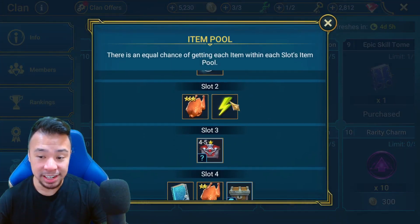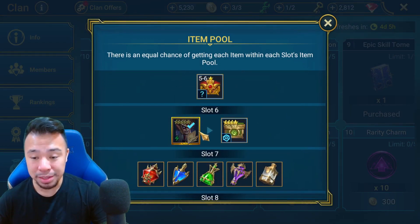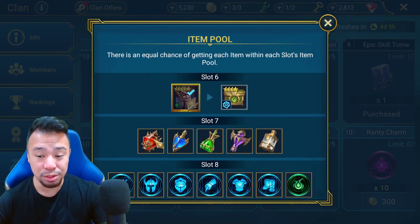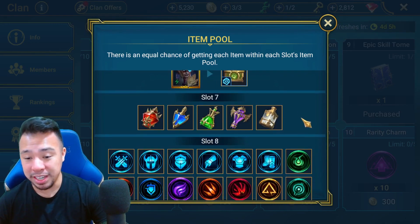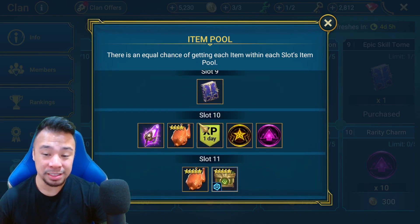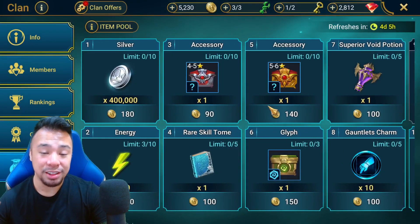Personally, I always go for the energy on slot number two. If you are still without Yanika fragment, slot number six — make sure you go get that. I am done with mine. Do not even bother with the potions; they're not your best value for money. Slot number nine, the epic book, is always great. Slot number ten, that void shard and that four-star chicken — always worthwhile.